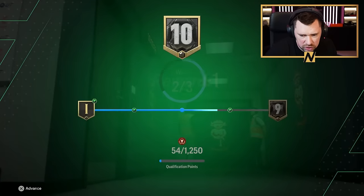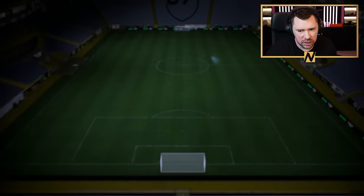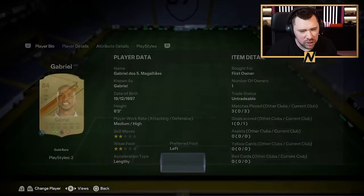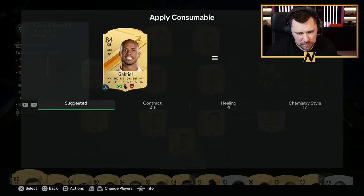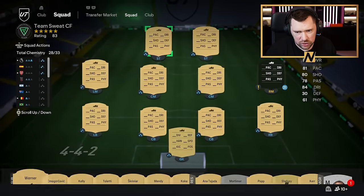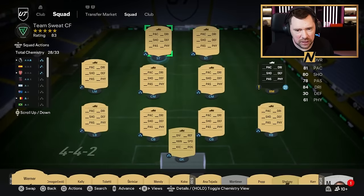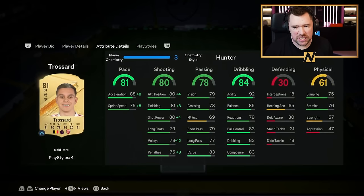We've got enough coins now to do the hybrid leagues. We've got our three wins, which is nice. We're up to 9.5k coins now and we've got five spare players on the trade pile. Gabriel — three games, one goal, what a beast. Do you know what? I actually might have a shadow for Gabriel. I've got a hunter — do I want a hunter on Trossard? If I'm playing him at striker, a hunter is absolutely banging for him. 96 acceleration, 83 sprint speed, 89 finishing, 84 shot power.